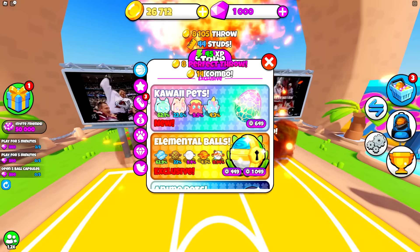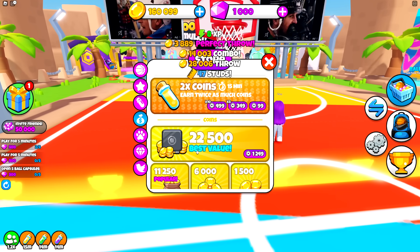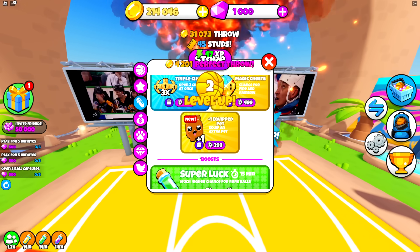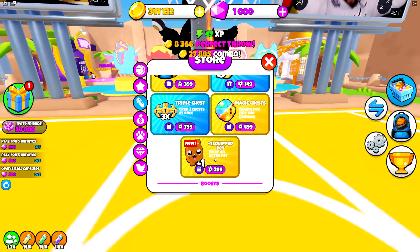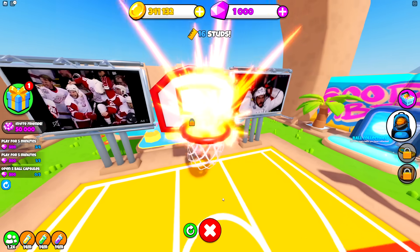If I go to the store and click Boost right here, I can activate each of these things, which boost our super luck, our ultra luck, and also we get double the coins. These only last for 15 minutes, so we gotta make very good use of this stuff. How many coins do I have? I have 341,000 coins!